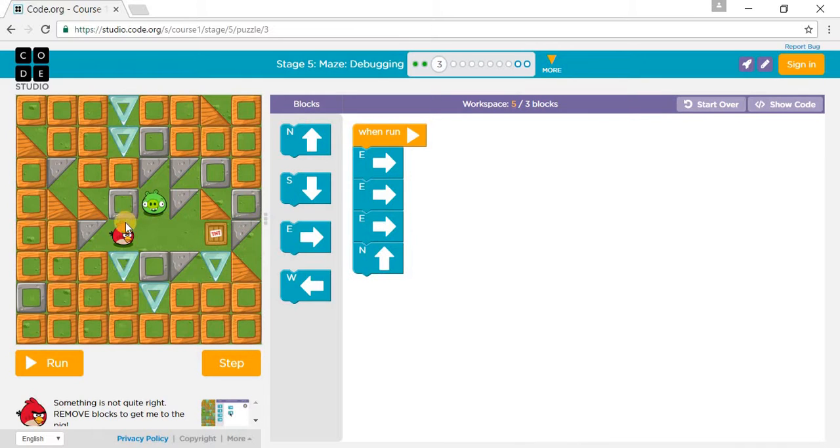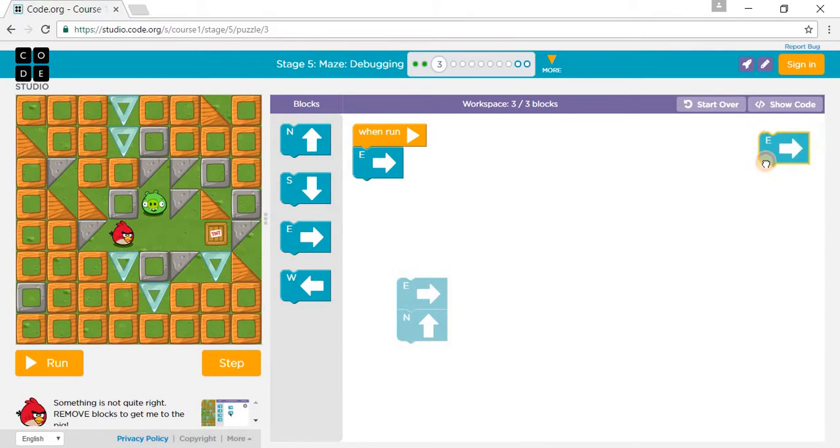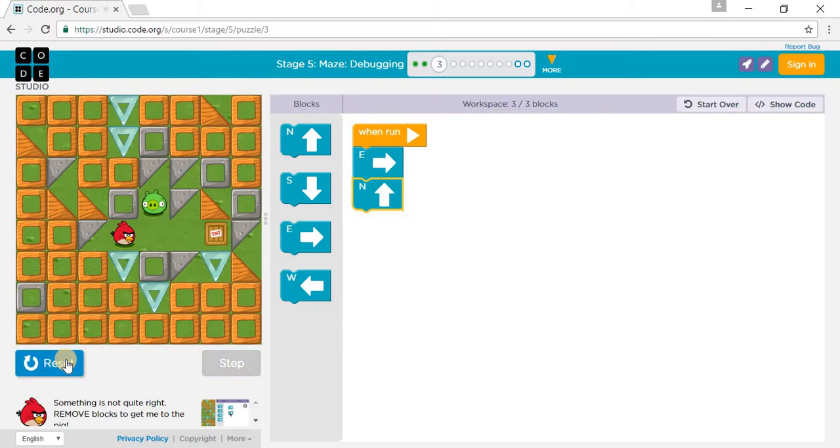For puzzle 3, we need to go east and east, but not two east — we only need one east. So let's take one east, then take north and put it underneath, and push it in.